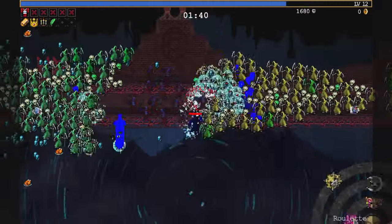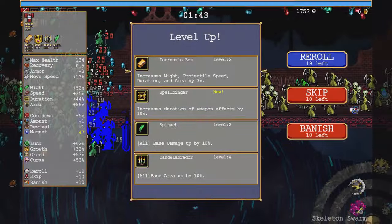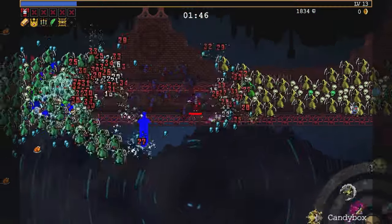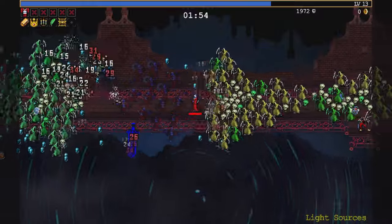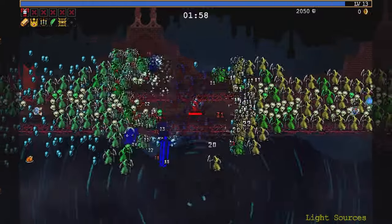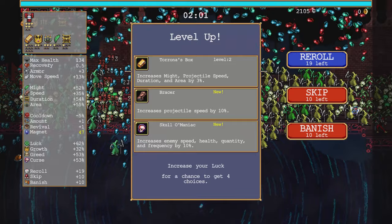But it shouldn't be too bad on Tiny Bridge, at least. Hit me a Spellbinder I'm looking for, and then who knows what's the last thing. Probably Pomerola? Something defensive.